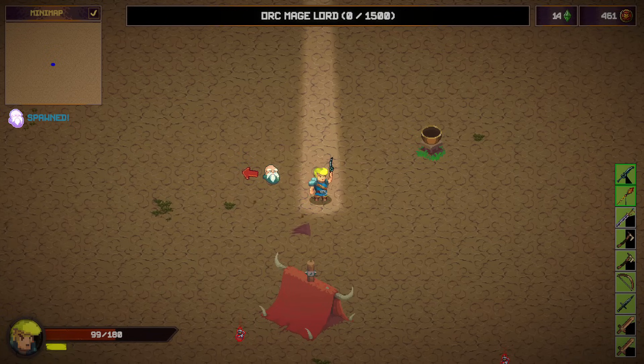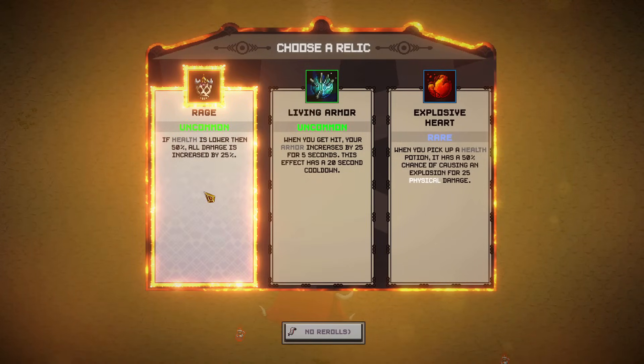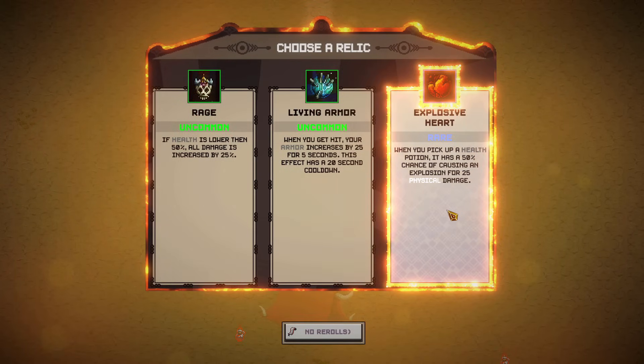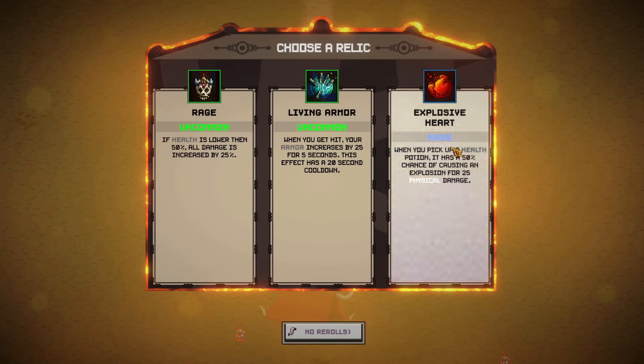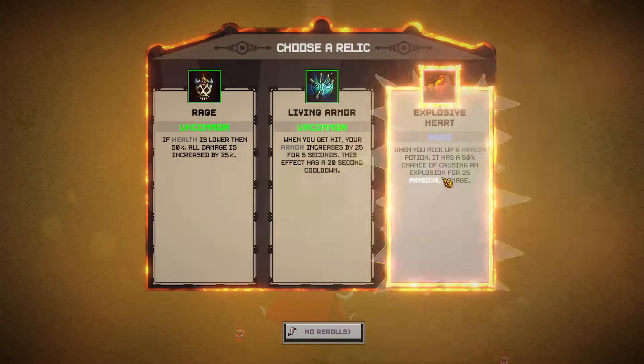We did it! We beat the boss. Another relic choice: when you get hit, armor increase — we saw that one. Or: when you pick up a health potion, 50% chance of causing an explosion for 25 physical damage. I'm not even sure that's all that good, but it is rare. I'll pick that one — let's see what the explosions look like.